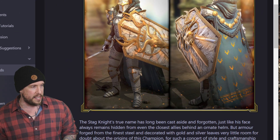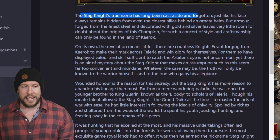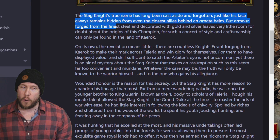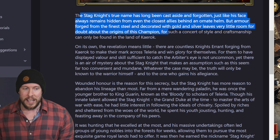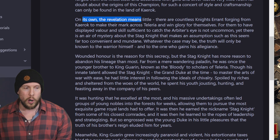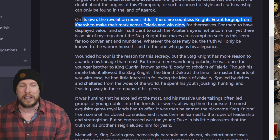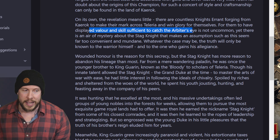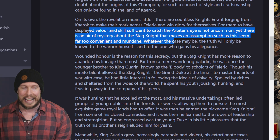Let me show you the lore on Stagnite — quite a bit to cover, so sit back and enjoy. Stagnite's true name has long been cast aside and forgotten, just like his face, always remaining hidden from even the closest allies behind an ornate helm. But armor forged from the finest steel and decorated with gold and silver leaves very little room for doubt about the origins of this champion — such craftsmanship can only be found in the land of Kerok. On its own this revelation means little, as there are countless knight errants forging from Kerok to make their mark across Teleria. Yet there is an air of mystery about the Stagnite that makes any such assumption seem far too convenient and mundane.